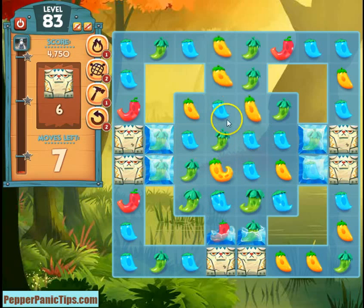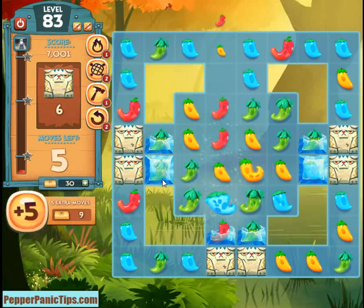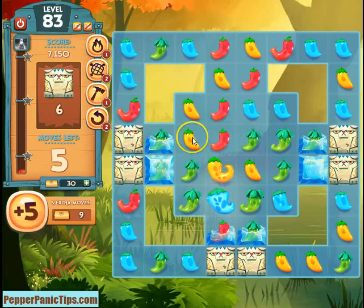That's not one of our trapped colors so it doesn't really help, but getting rid of those in the way is worth it. So this is what we're looking for — something like a four-pepper match. It's going to hit the ice and we're going to grow that pepper. The yellow are also just in the way. When you're making matches in the middle, try to look at where you can make one that will match two, because that way you won't waste moves.